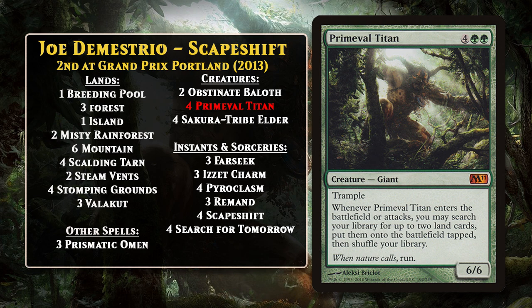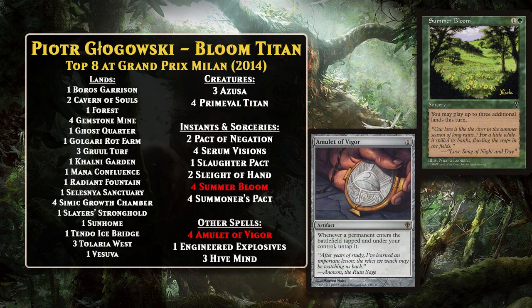But in 2014, a new and arguably better Titan deck emerged — one that has existed in one form or another ever since — and that's Bloom Titan. Piotr Glagowski was the first player to top 8 a Modern event with this innovative Titan deck. Like a lot of the decks we've seen, the main game plan was to produce a bunch of mana, but this version did it in a pretty interesting way, leaning on Summer Bloom and Amulet of Vigor. The Amulet made all of your permanents enter the battlefield untapped, including lands searched up by the Titan, which opened up new ground for how you could use the Titan's land-searching ability, since now you could use those lands right away. Summer Bloom, meanwhile, allowed you to play three extra lands in a turn.